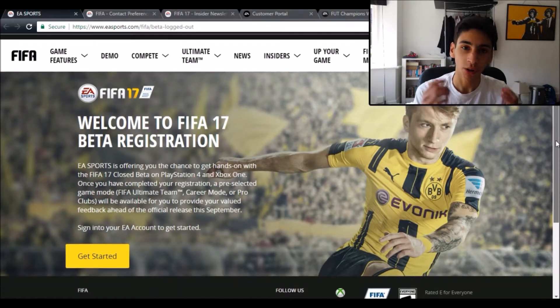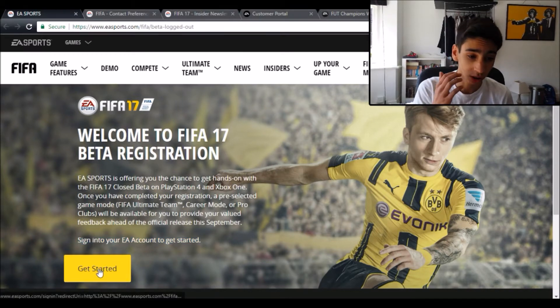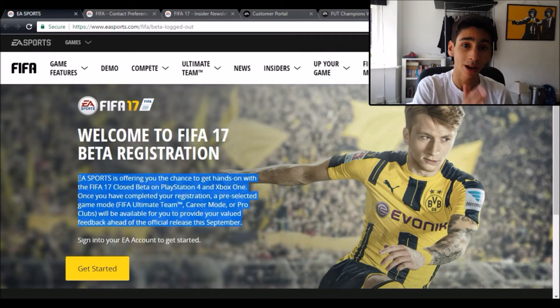What you need to do is go onto this page — of course this is for FIFA 17 but it'll be like this for FIFA 18. You need to log in, register, and so on. Then you go onto this page and it'll come up with four game modes that you can have: Pro Clubs, Ultimate Team, Career Mode, and one more — I think it might be The Journey or something. When you get access you will play one of those sections. Leave it in the comment section down below if you remember the other one.